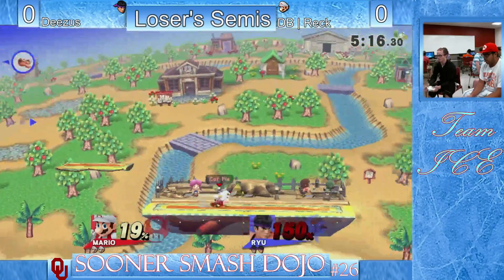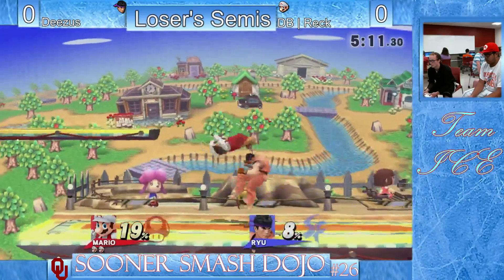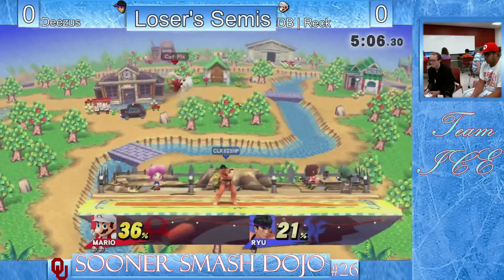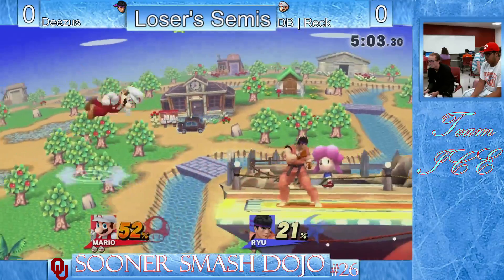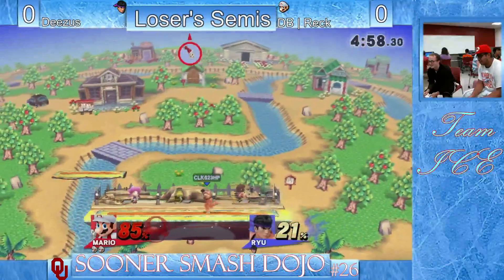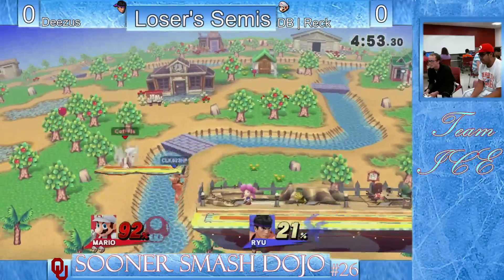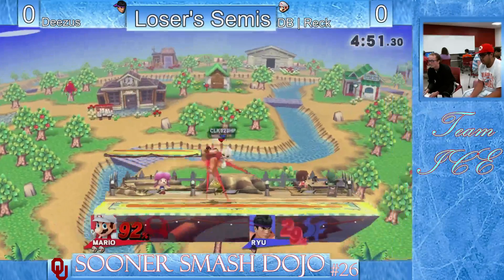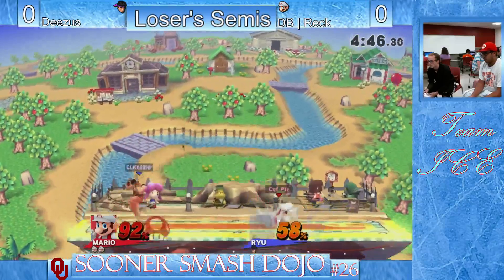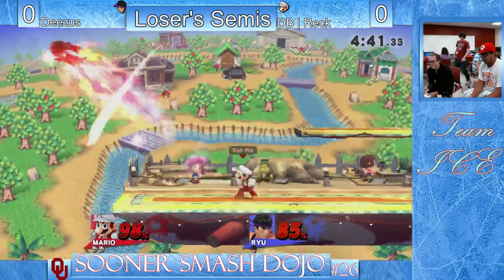Ryu has a really good recovery, but not when Reck has a really good back air and up tilt from ledge. Almost lapped, hasn't lapped him, but getting the Street Fighter combos and working his way back in. Nair to nair to jump Shoryu — that was really good. Never count Ryu out with a Shoryu; you can kill him really early. But every aerial Reck throws out has its place.